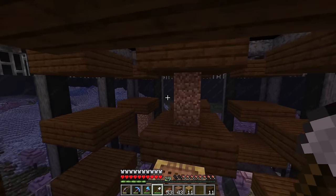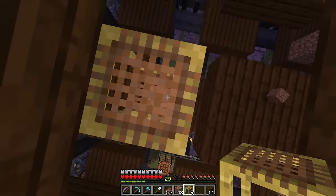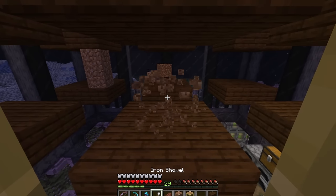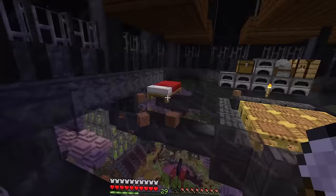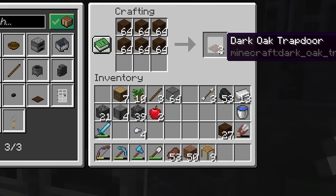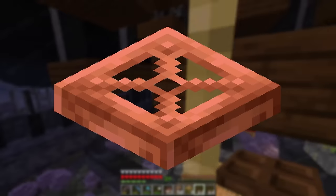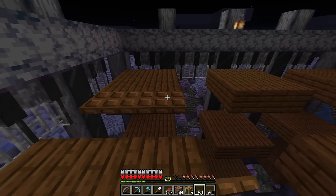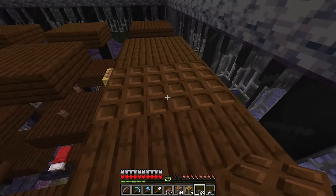If you have temporary blocks that you're using to get up and down, make sure you come back and pull all of those blocks out — we don't need them anymore. However, we do need a way up and down because there are one more, maybe two or three, things you might want to consider adding to all of your floors. Thing number one: trapdoors. Trapdoors are going to be the beauty that really makes this farm work.